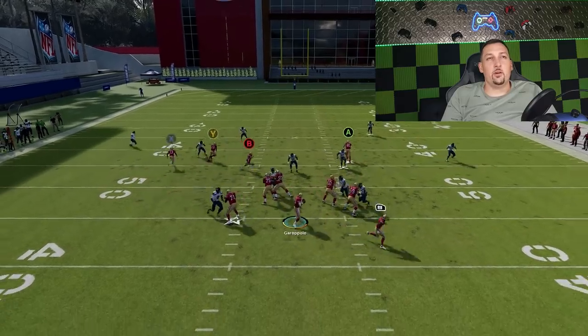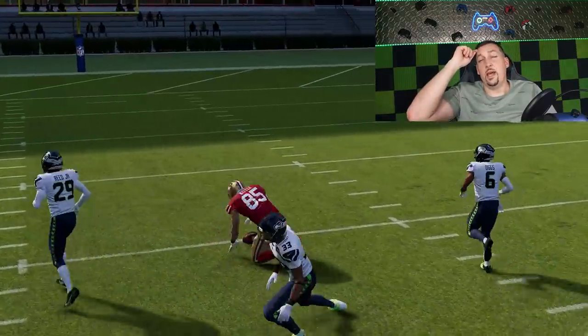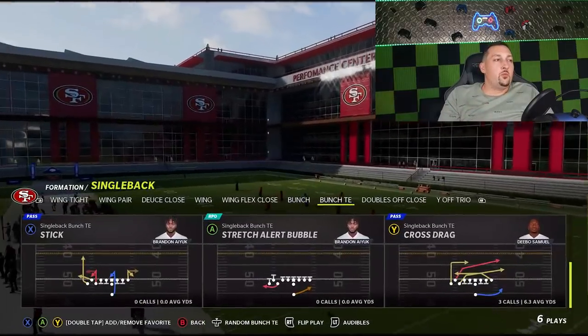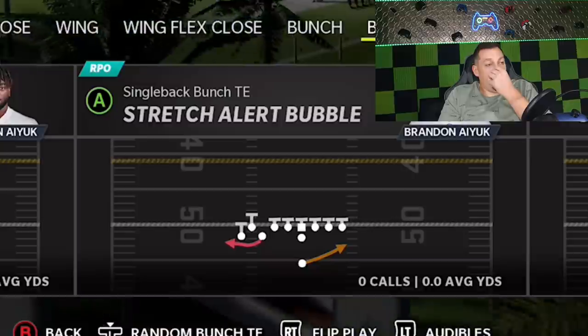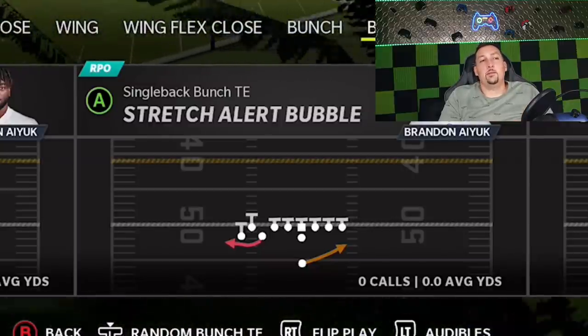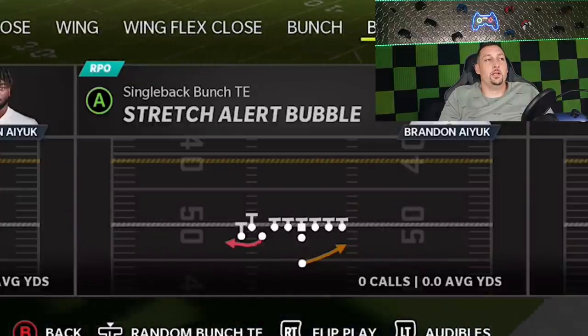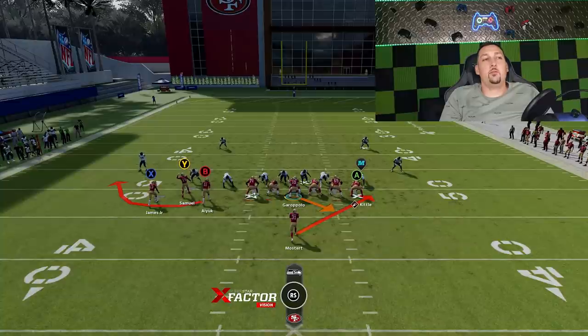Ultimately it's about the crossers, and the A route is a good route against cover two as well. Now let's show one more run play — the Stretch Alert Bubble, which I didn't put in my audibles. Same defenses are going to be susceptible: man coverage, cover three, cover four are all going to be an issue. It's a real easy read — cover three or cover four, throw it to the B route; anything else, hand it off. Real simple.